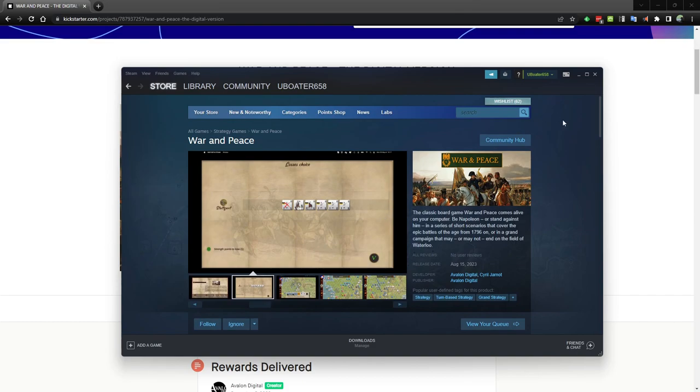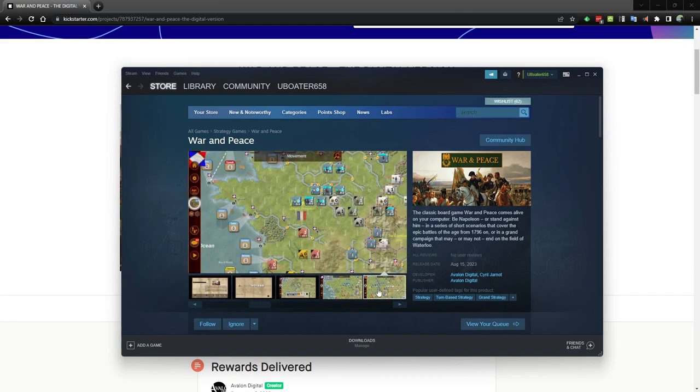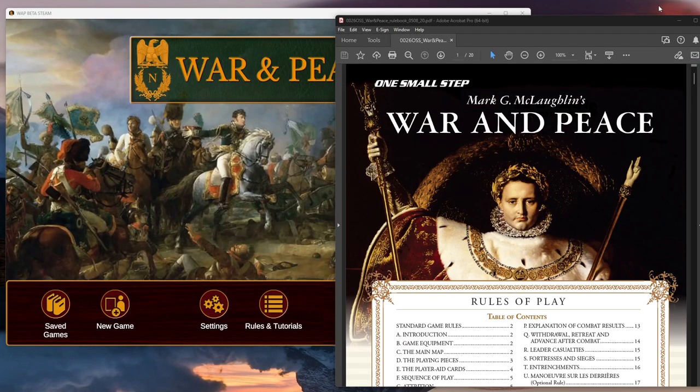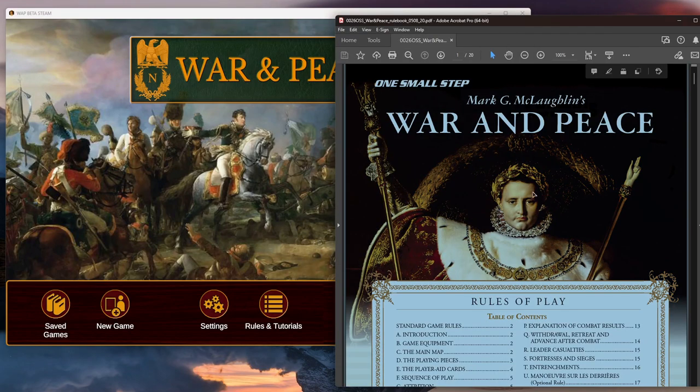I thought I'd do a quick video showing you how this works. Here's the Steam page — you can check this out. The graphics are very much like version six from One Small Step. The actual game I've already installed, and there it is right here. I also have the rules back here from One Small Step.